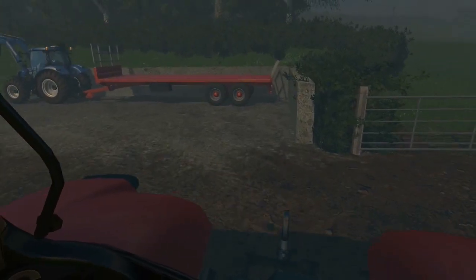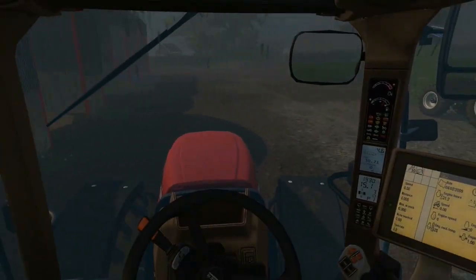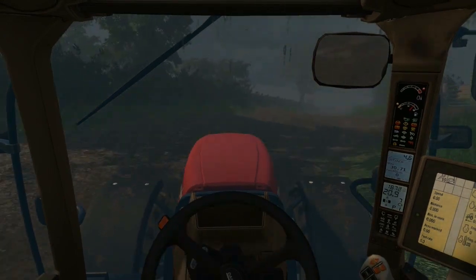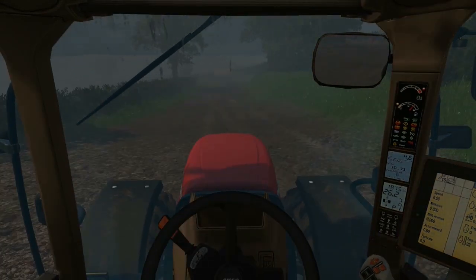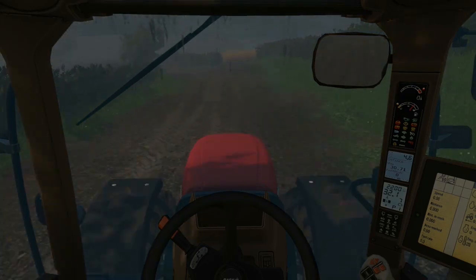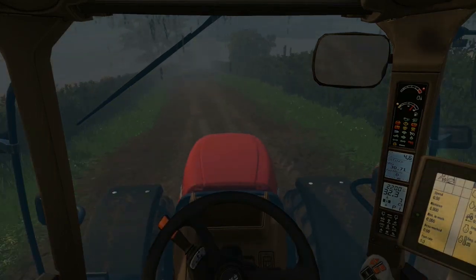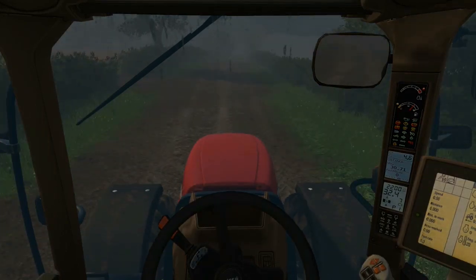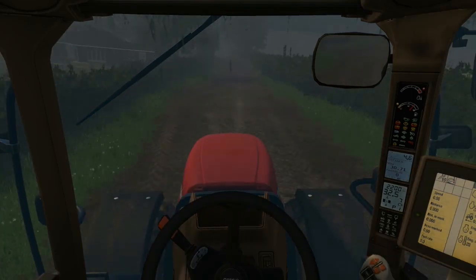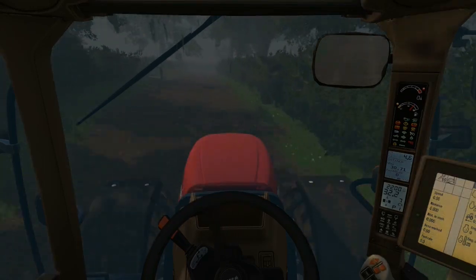It's a muck spreader — the new Marshall — and it's the biggest one you can get in the game in the Marshall mod pack. I thought, because I lost the first one, I might as well just go for the big one this time instead of buying a small one. It wasn't too much more expensive, so it's probably the best option. It means I can leave it in the field next to the cows and just keep filling up every day mucking out cows until it's full.